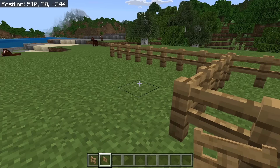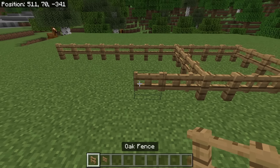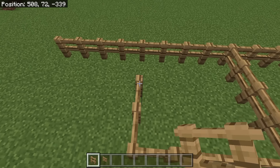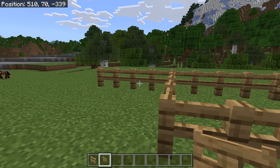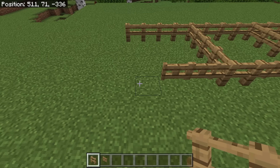The next step is to place 2 fence gates over here. Then place 5 fences like this. Then place 2 fence gates over here. Finally, place 5 fences like this.